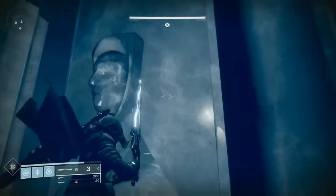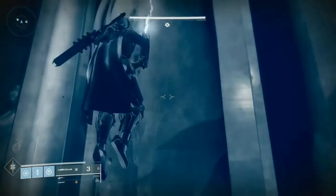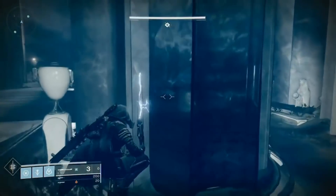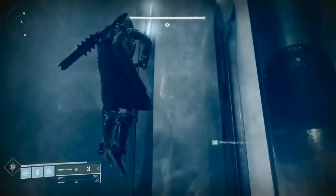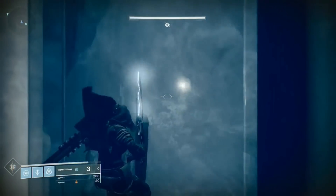Hey guys, this is a way to easily do the orb challenge and to fix the second token room not opening in the Shattered Throne. Usually this is due to a wipe. All you need to do is go back and re-deposit the three orbs. However, that seems impossible because of the height of the jump. After a lot of time I figured out a way to do it.